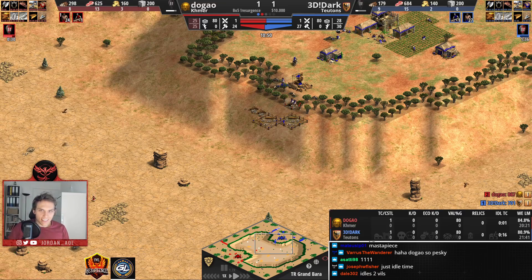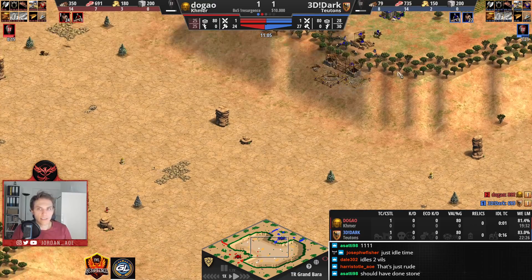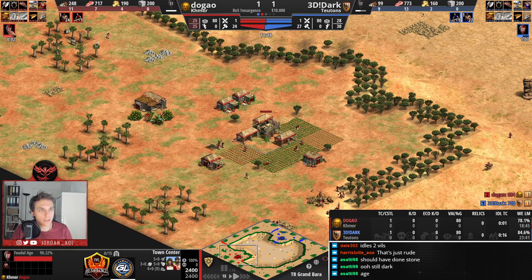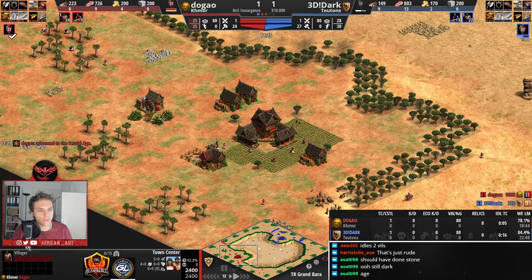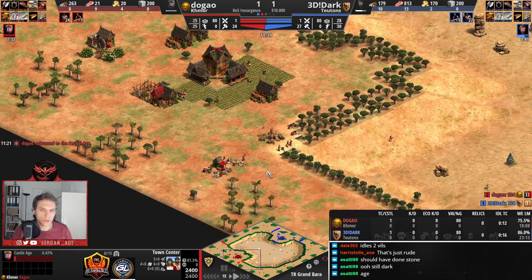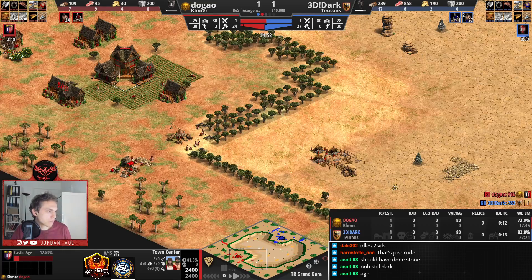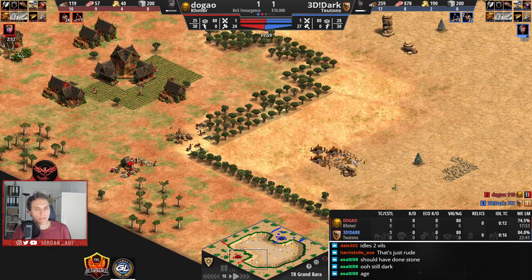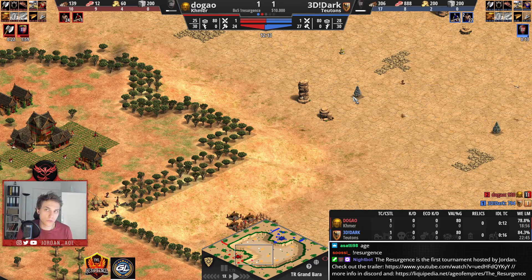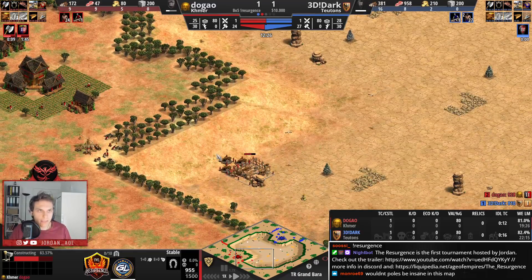Dugao has one villager idle for so much longer than these two villagers were idle, so that argument doesn't work. We have Dugao going up to Castle Age in a second. He doesn't have food — he's adding one more villager. Go for Castle Age right away — he has enough. Going up to Castle Age now. That is a huge bonus for Khmer: they are capable of going to their next ages without building any new buildings. In Dark Age you need two buildings to go into Feudal Age, and the same in Feudal Age. In Castle Age, the building is a castle — that is a huge advantage for Khmer.